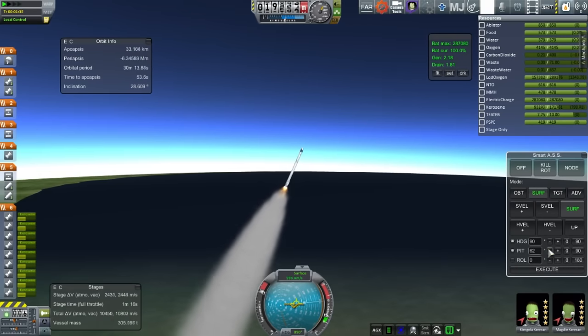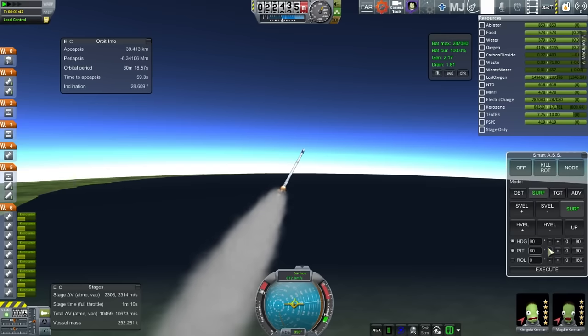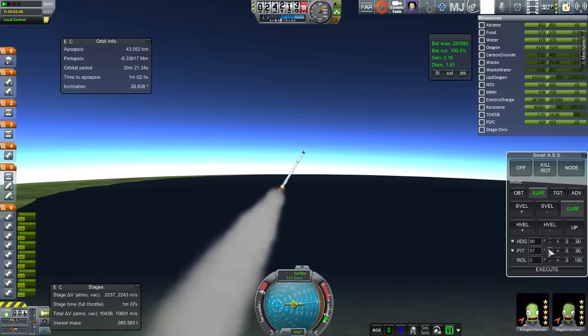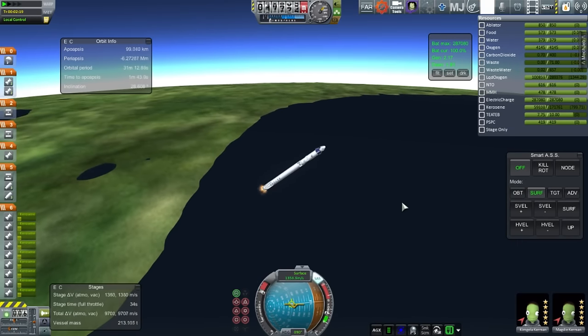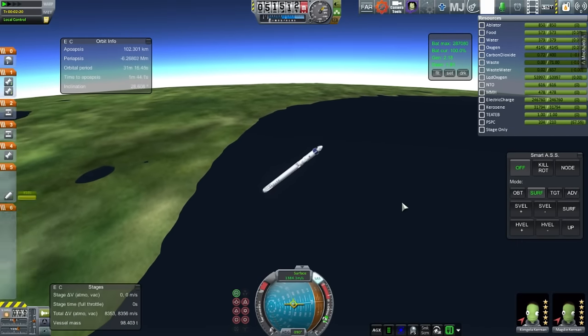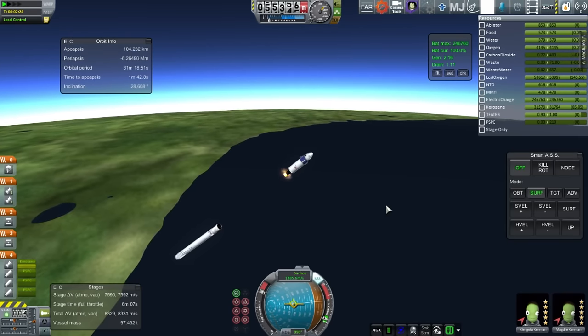The idea is to get this to a relatively low orbit around 200km by 200km and then have it descend with a periapsis of about 82km, so that should be fairly gentle. We will reserve fuel in the first stage to simulate recovery.